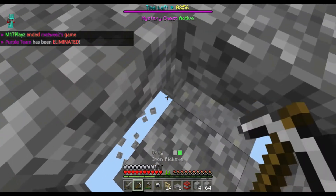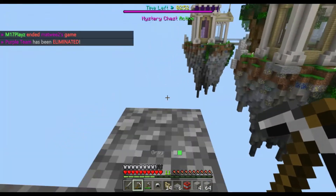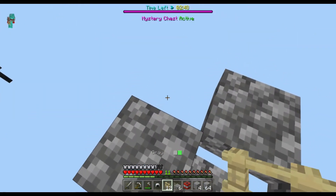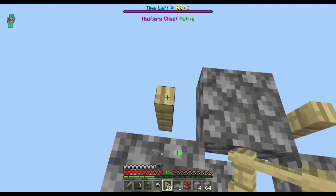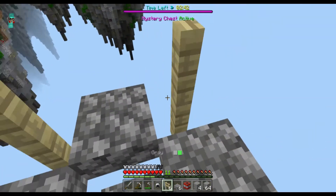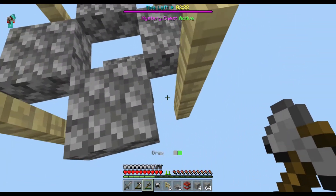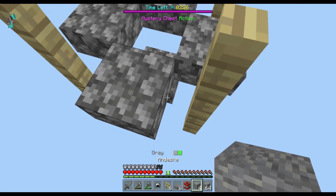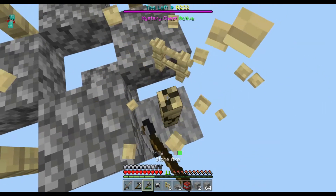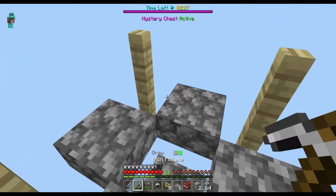Once you're finished with that, start mining the blocks underneath to make it more sleek looking. Then get out your fences and place them all around the tower, kind of building them up one by one. After you're done with that, you don't actually need the fences right here because you need space to shoot your enemy — you want a clear view. So quickly get rid of those if you had placed them there.